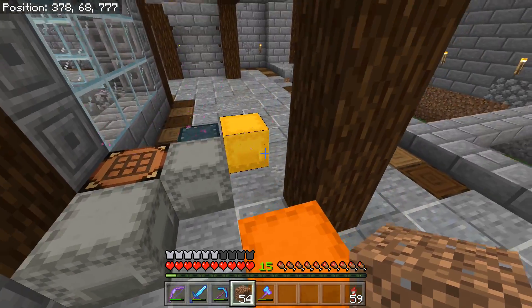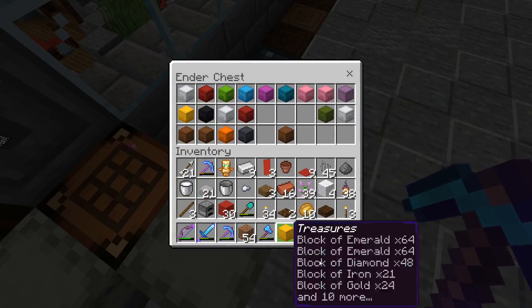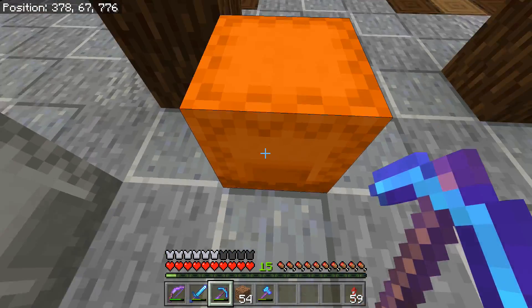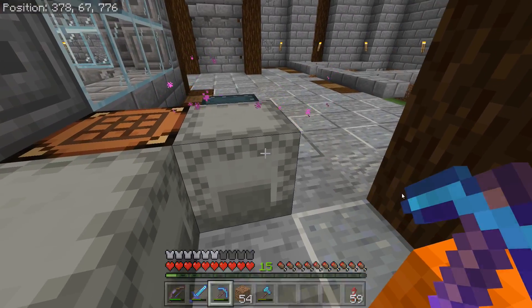It would be pretty adorable to have us all there like that trying to look at each other. I can't see anything — hello! Just like a camera account looking at everybody from above. Yeah, that would be funny!